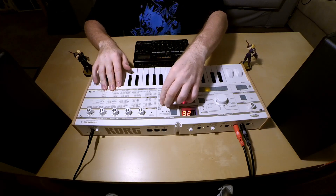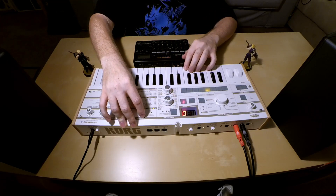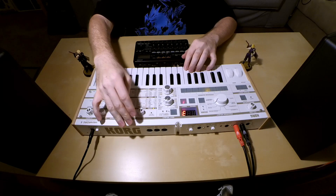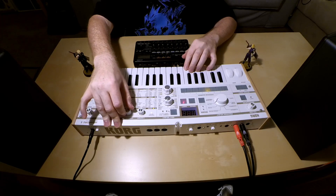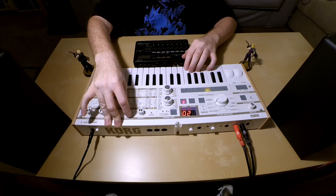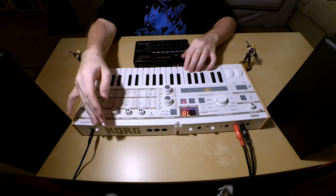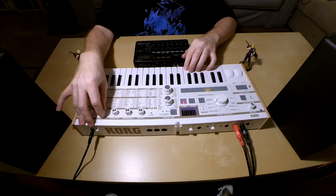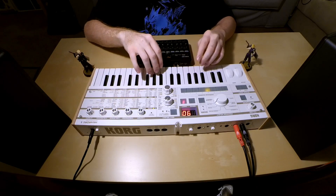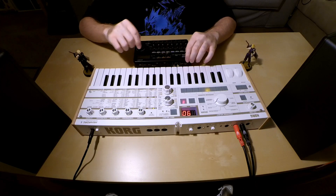The next thing we're going to shape is the amplitude envelope. We want to add a tiny bit of attack, about a 2 or 3. The decay setting we want to have set to around 78 to 80, somewhere around there. Sustain is going to be set to zero. And then the release we're going to set to around 90. Starting to sound really good — almost starting to sound like what we want.